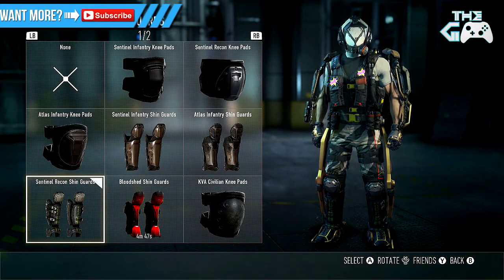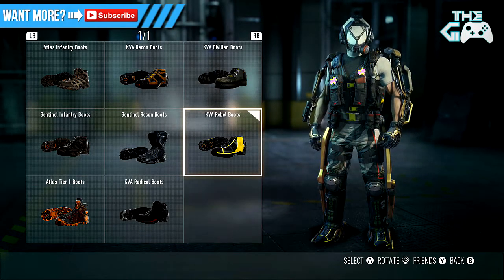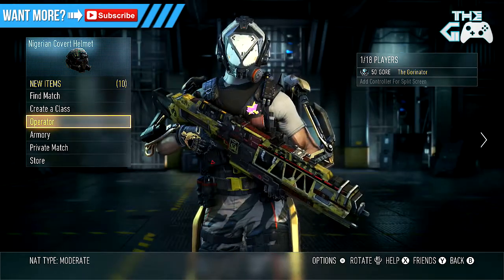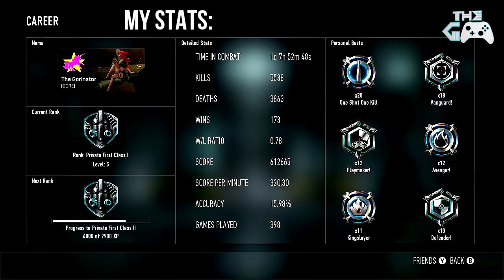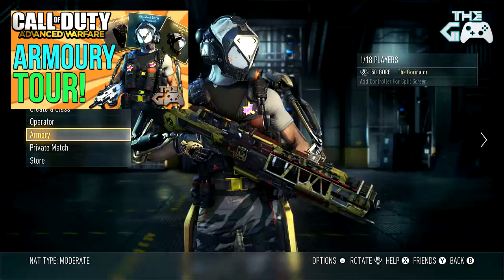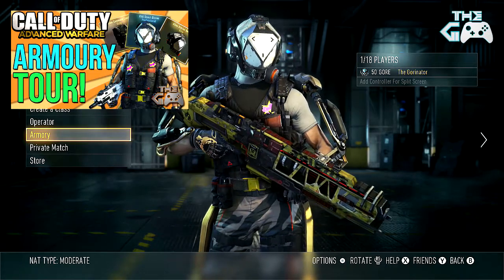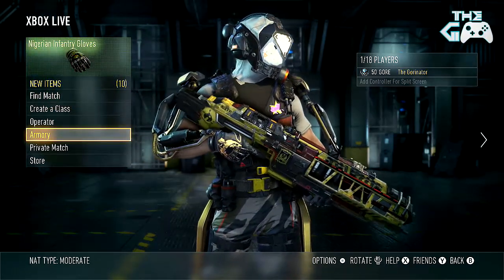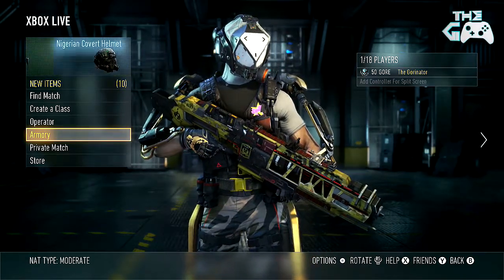We also got these green Sentinel Recon Shinguards — they look pretty top — and these yellow KVA Rebel boots. So that's my guy's stuff, which you always see me wearing. I could show you my armoury, but I did that quite recently — there'll probably be an annotation on screen and a link in the description for that video. I might go through my armoury in a second because I have loads of stuff I just want to get rid of, all the crap from my bad Supply Drop luck. I'll probably do that once I Prestige, so I'll see how many levels we can go up from all the XP from that.